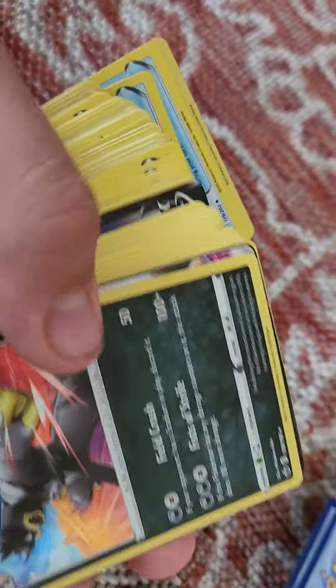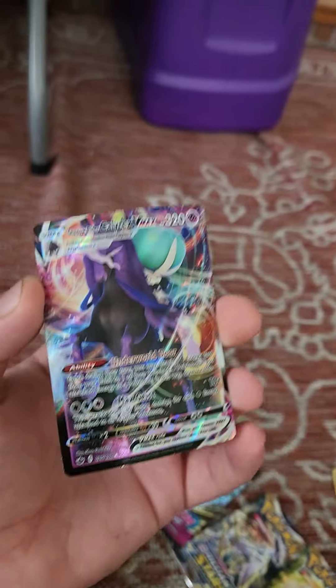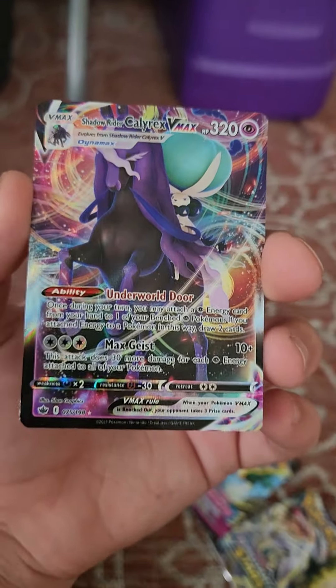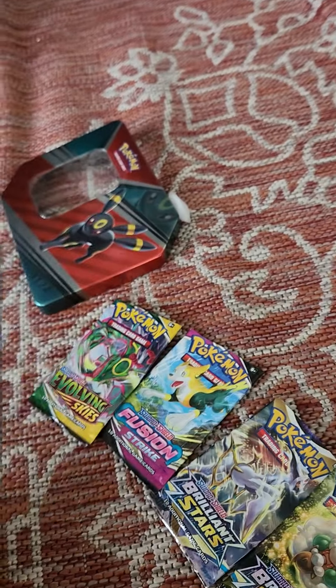We have a lot to go through here guys, so I may just try to skip through and show you some of the best that I have. First off I have a holographic Urshifu — that's one I really like a lot. I actually used to have three of these but I decided to give them away to two of my friends. They have the Calyrex V-MAX. I also have an Umbreon of course — it's a single strike. I really like this card because Umbreon is literally one of my favorite characters.